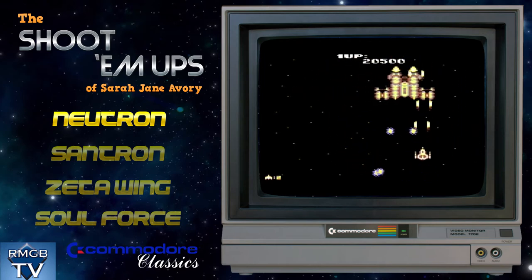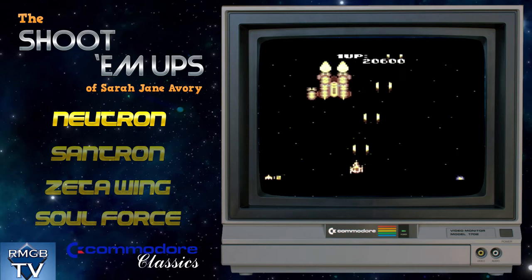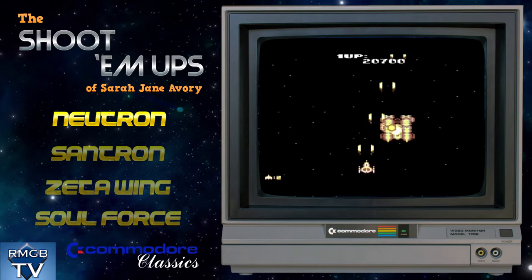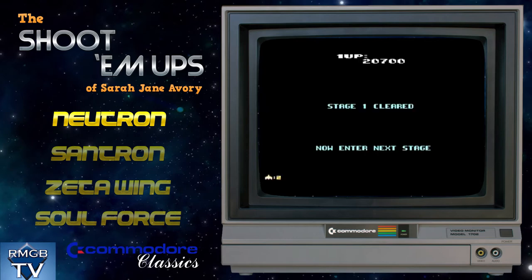Nowadays, programmers like Sarah Jane can take all of the knowledge about the C64 that has been amassed, together with modern design techniques and principles, and combine them to make the games they would have liked to have seen on the system all along.